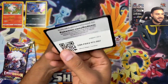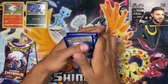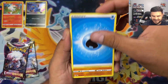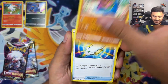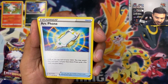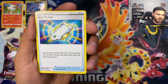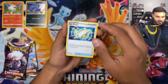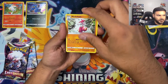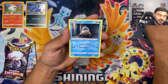We got our first black-code card — I don't think these work until a day or two before the set actually releases. We got a Gastrodon and an Arven trainer card. Looking at the top of your deck you may switch that card with one of your face-down prizes — kind of like an old-school Town Map. That one might see some play, though it does cost your supporter turn for the turn.